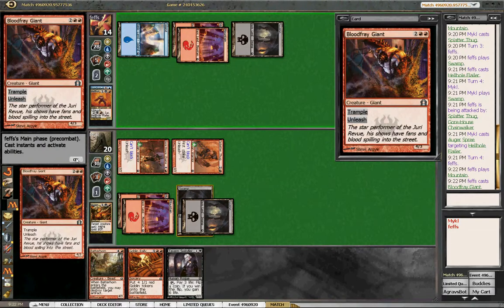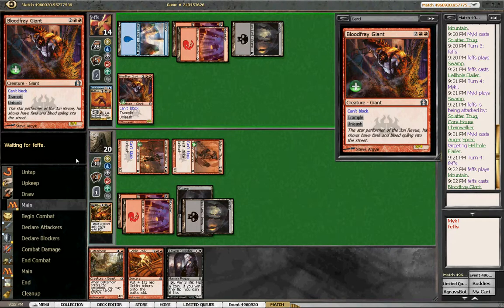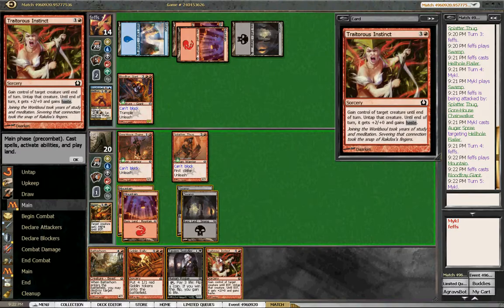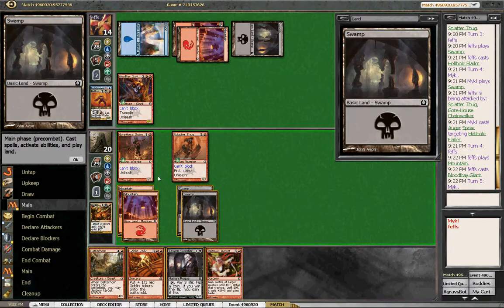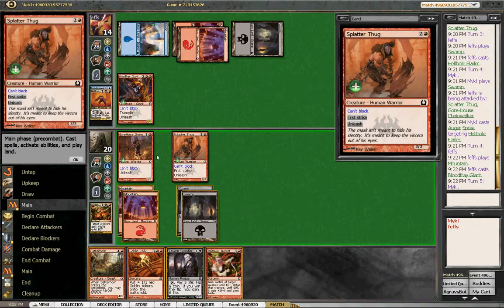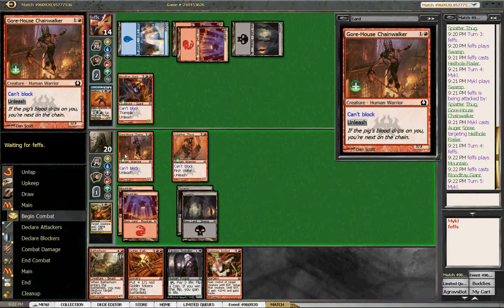Blood Fray Giant - man, this guy's got all the uncommons I wish I had. But that guy still can't block and we're still hitting him for six, he's hitting us back for five and we're ahead in that race. Trader's Instinct - that's a good one. We could hit him for six, seven, eight, nine, ten, eleven here - that seems pretty good, hit him for eleven. Might want to save it just to see what he plays out next.